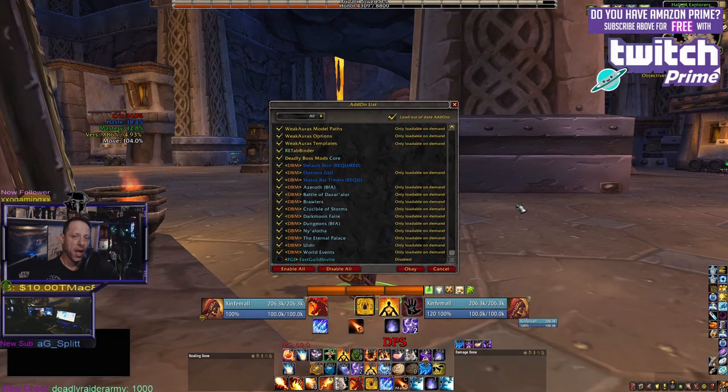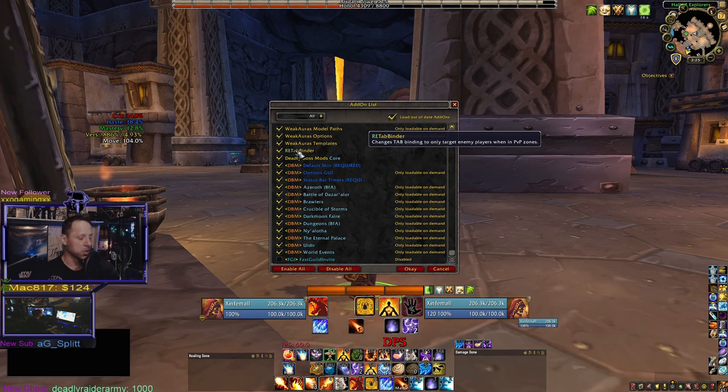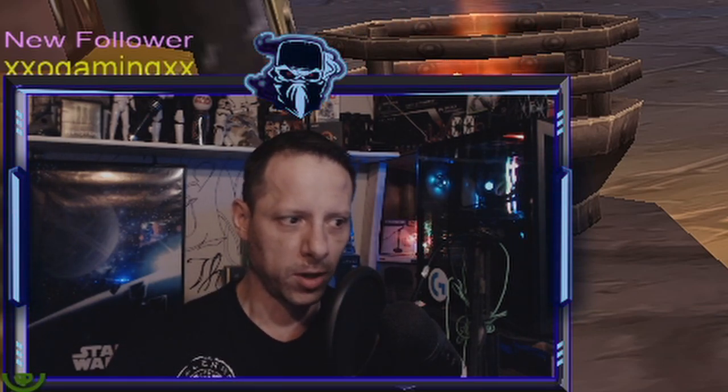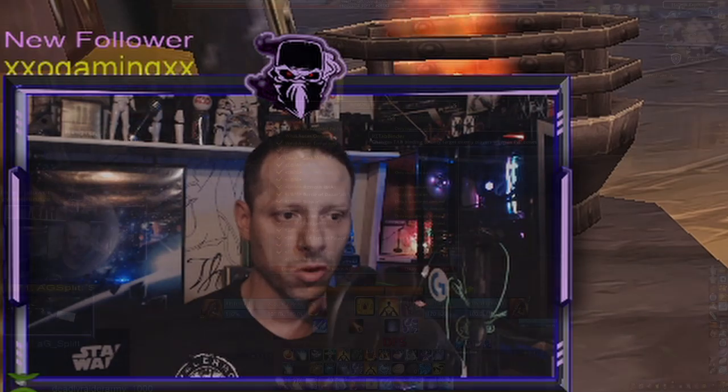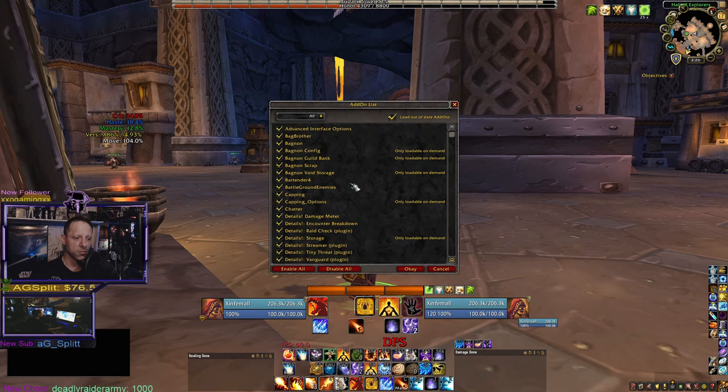Another one I have for both PvP and PvE is Re-Tab Binder. Once you have it, you forget that you have it, but it makes your life a lot easier. In PvP content it rebinds your tab key to target the nearest enemy player, and in PvE content it targets the nearest enemy you're able to attack — automatically, without having to manually enable or disable anything.